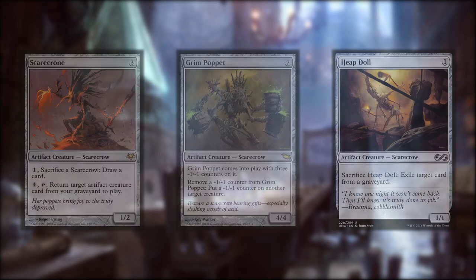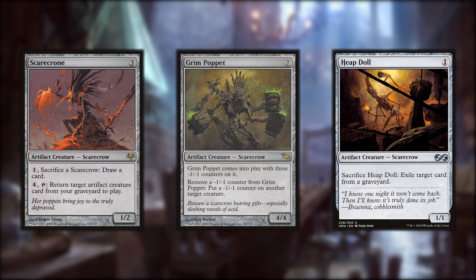Some other notable Scarecrows: Scarecrone, who can let you sacrifice another Scarecrow to draw a card, and can also reanimate an artifact creature. Grim Poppet is a seven-drop that enters with three -1/-1 counters on it, and we can remove one of those counters to put it on another creature. With the flicker utility in our deck, we could use this ability multiple times — this guy gets through things that his boss can't, like creatures with Indestructible. Heapdoll is an unassuming one-drop Scarecrow that can sacrifice itself to exile a card from a graveyard. The exile ability is a silver bullet against graveyard strategies, allowing you to pick off pesky dredge or reanimator targets.